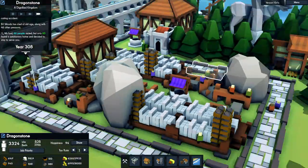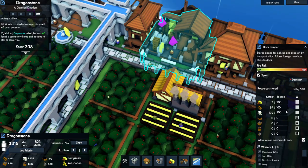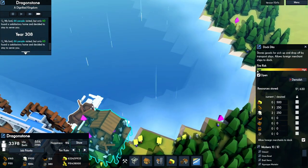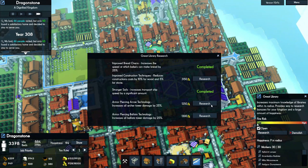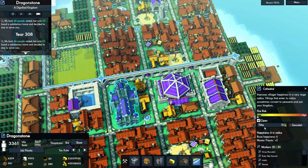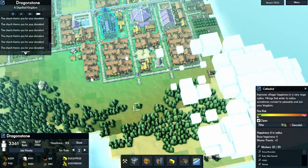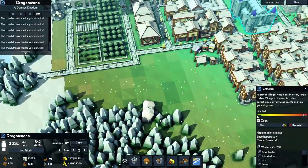There is so much stone being stored here it's not even funny. Is this an export for stone? Yes it is. The Great Library finished — it did improve construction techniques. I need to add more taxes because I'm losing money, so let's ruin some people's lives here for a little bit.